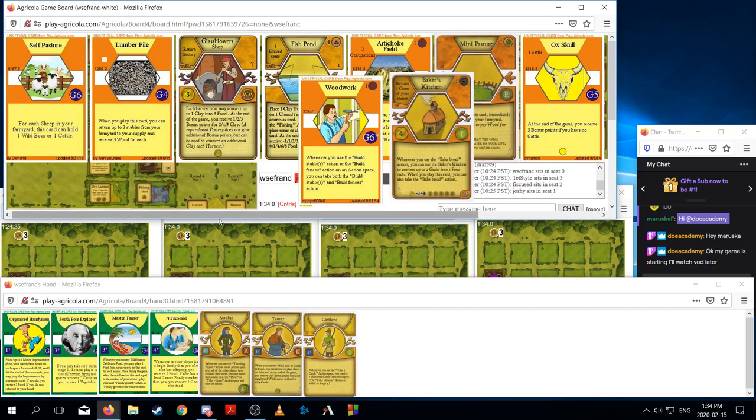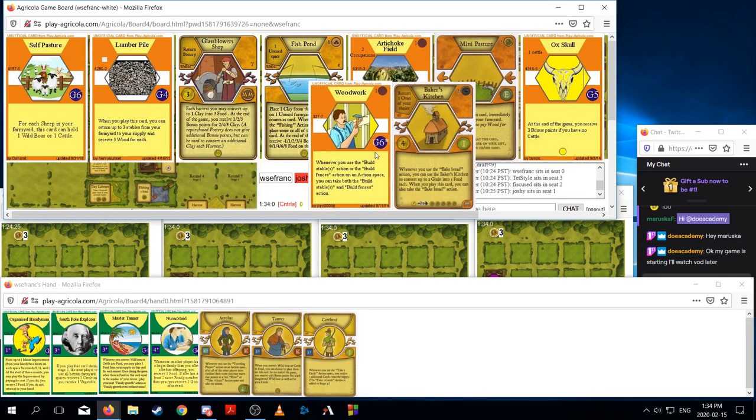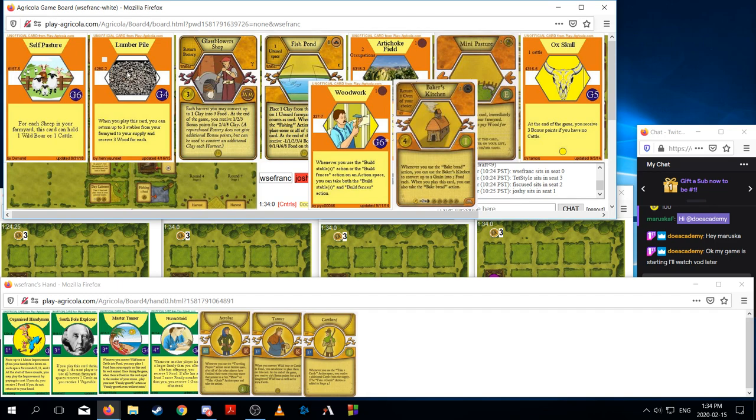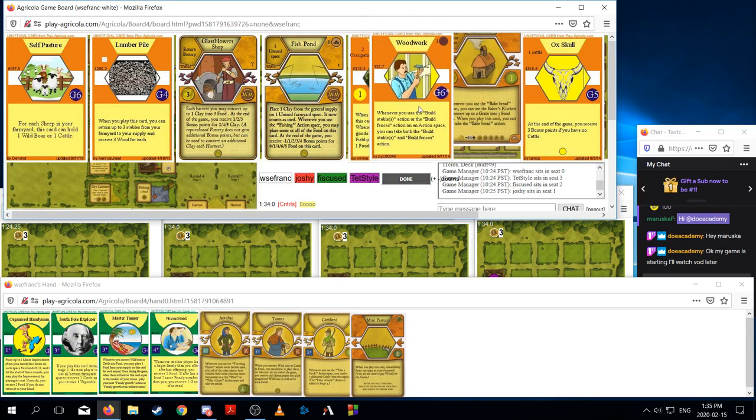This pile is actually quite garbage. Is the first pick here Artichoke Field or Mini Pasture? Do I first pick Lumber Pile here and gamble that Artichoke Field or Mini Pasture will come back? I don't really like any of these. I think we gamble Lumber Pile comes back. Mini Pasture is a start-player way to occupy a space — first pick Mini Pasture here I think works. It's a way for us to potentially secure South Pole Explorer.